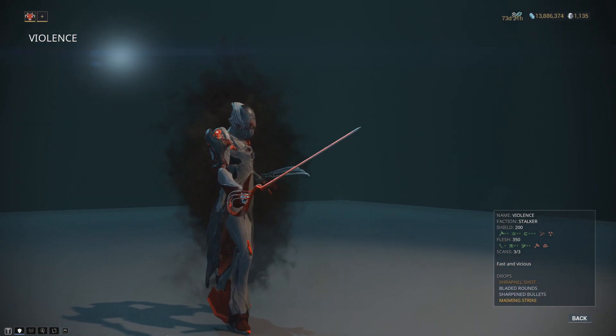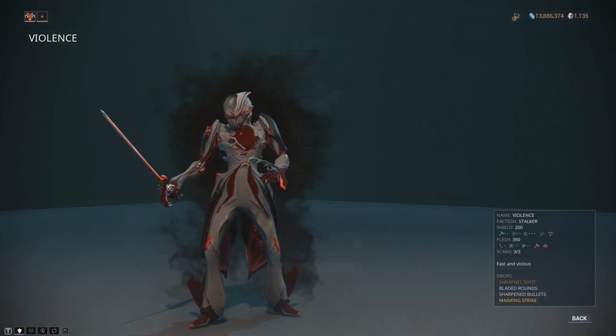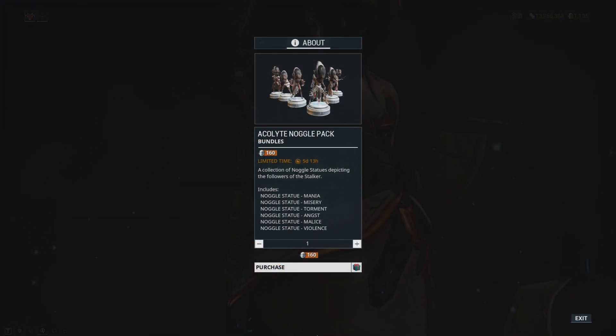And Violence drops Shrapnel Shot, Bladed Rounds, Sharpened Bullets, and Maiming Strike. During the event cycle, players can also purchase Noggles for the Acolytes through the in-game market.